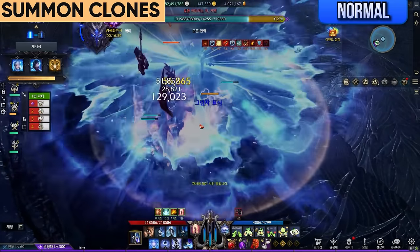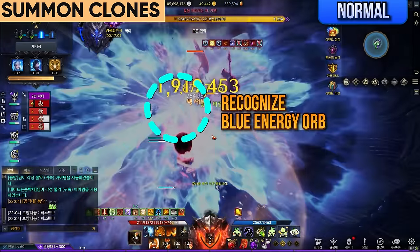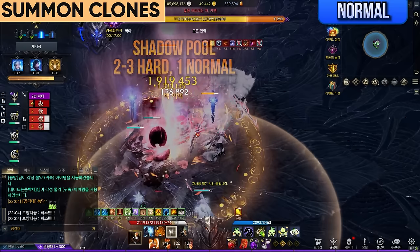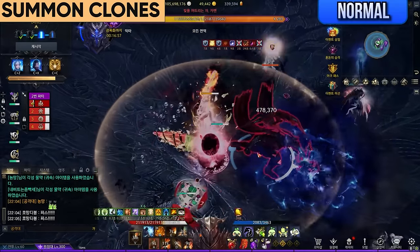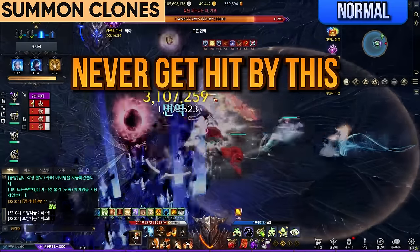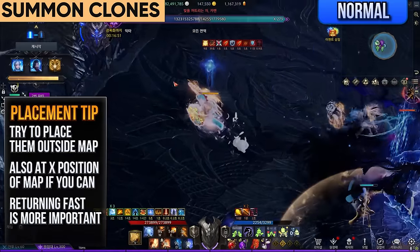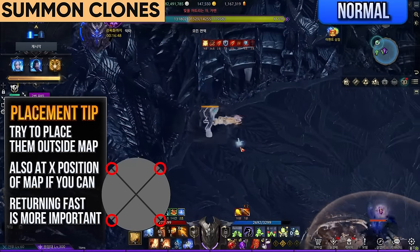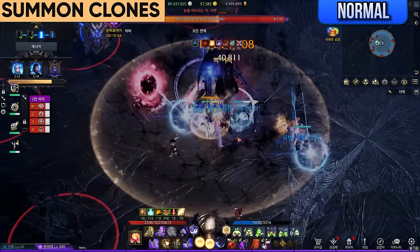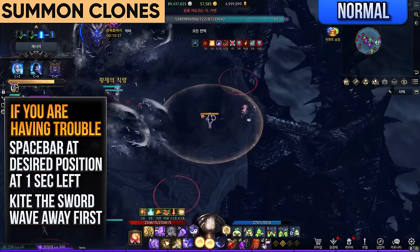Theomine's first time-based pattern is summon dark clones. He will take a pose and start gathering dark energy — try to memorize this animation. When the orb explodes, two players on hard, one player on normal will receive a dark sword icon above their head that lasts five seconds. He will do a follow-up teleport to blue slash attack with a downswing behind him, or 270 degrees from where he's facing — he always spins counterclockwise. Never get hit by this at all costs. If you place shadow clones too close to each other, they can turn into a larger one. Recommended dropping positions are the outskirts of the map. The shadow clones will also fire their own white sword energy every time Theomine does a blue slash attack. If you're having trouble placing your shadows, try to spacebar into your desired position when your debuff has one second left.